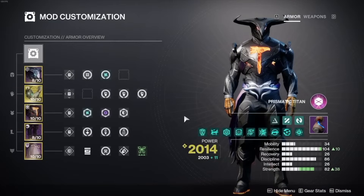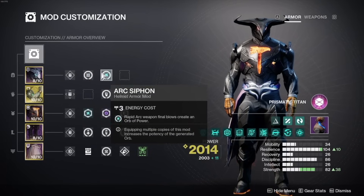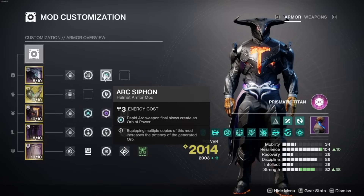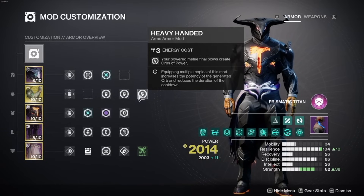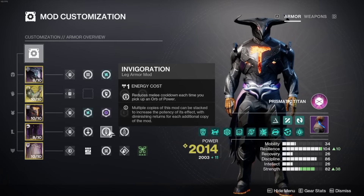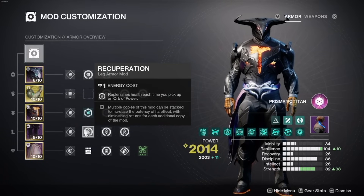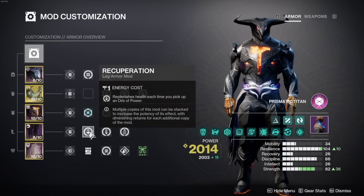With our armor mods, we're aiming to maximize orb generation from both our Consecration and our weapons. Orbs give us more Super energy, melee energy, and healing thanks to our armor mods, and Frost Armor stacks thanks to Facet of Purpose. For our helmet, run Kinetic Siphon with Arc Siphon — adjust the Siphon mod if running a different special weapon. For gloves, run triple Heavy Handed to minimize the internal cooldown on generating orbs from melee kills, so basically every slam generates an orb. On your chest piece, run the relevant resistance mods for the activity. On your boots, run one copy of Invigoration with one copy of Absolution to maximize melee energy gains, plus one copy of Recuperation which boosts healing every time you pick up an orb. With Powerful Attraction, you can hoover up nearby orbs with Thruster and heal via Recuperation.